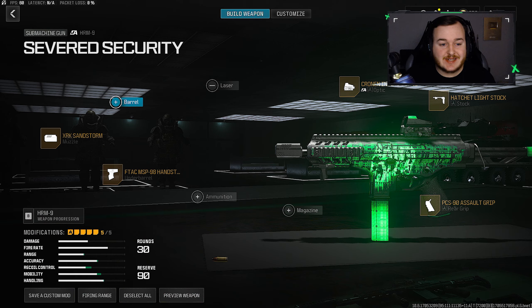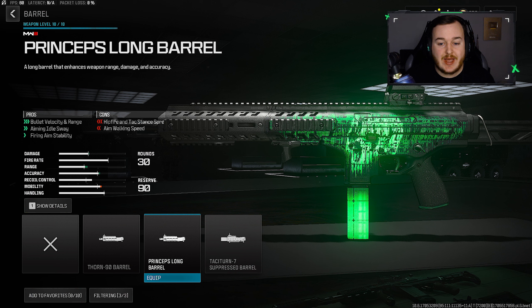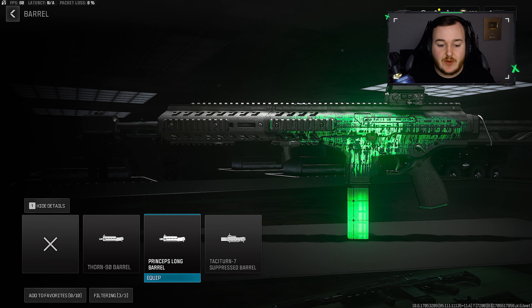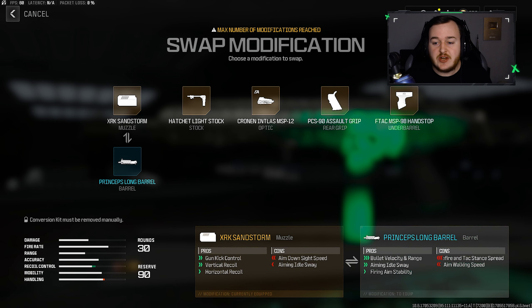For the barrel, we're adding on the Long Barrel. This helps with bullet velocity, range, aiming out of sway, and firing aiming stability. The stats show a 25 increase in effective damage range, minimum damage range, and a 30 increase in bullet velocity — so our bullets are traveling really fast, traveling much further, hitting harder, giving us a faster time to kill, and making this SMG act more like an assault rifle at longer ranges.